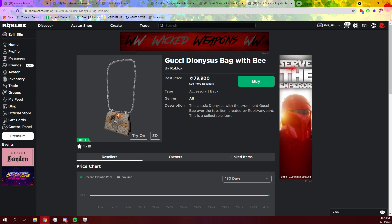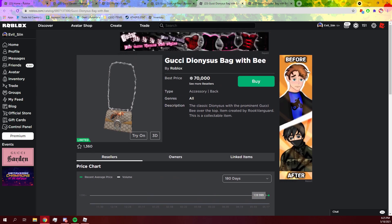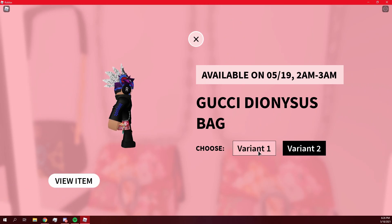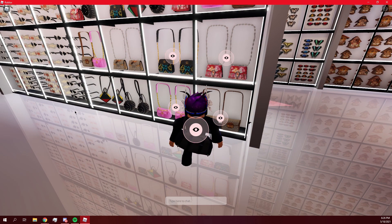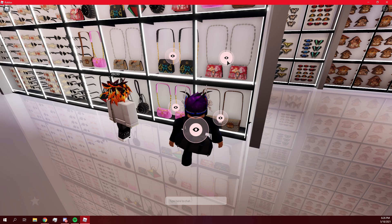The trend you can predict with these items is: at the start, when they first come out and go limited, they're going to sell really well — for high amounts. You want to sell it right then and there, because if you wait and hold on to it, it will crash. I actually got both variants on my alt account. It's around 475 Robux to buy one of these purses, and once you buy it, I believe you wait around 22 to 24 hours for it to go limited.